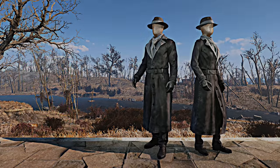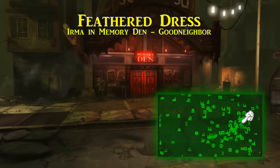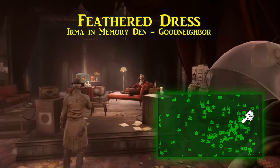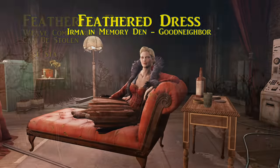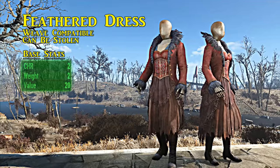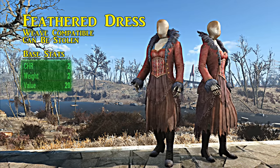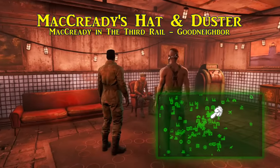Next is the feather dress, found nearby. It's worn by Irma, the hostess of the Memory Den. You may kill her or pickpocket it — if you steal it, the feather dress will respawn on her in a few in-game days, letting you acquire virtually as many as you want. The feather dress is a full body outfit with zero damage resistance bonuses but will boost charisma by two. Even though it starts with zero damage resistance, the feather dress is ballistic weave compatible, so you can be persuasive and protected.